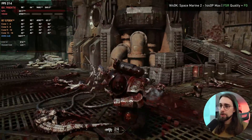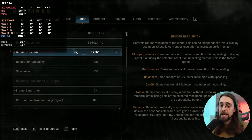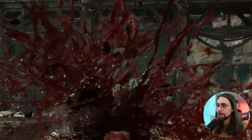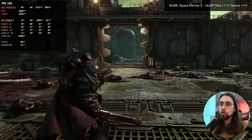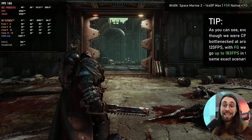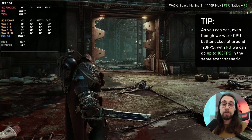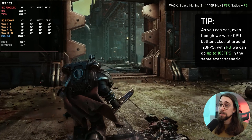As soon as you enable native resolution — FSR native from quality mode — things look much better. The shimmering almost goes away and we still get 170 fps. Even though the CPU can't produce more than 120 fps generally, we still have way better quality because we're using frame generation — more fps, not necessarily better quality, but definitely more fps.